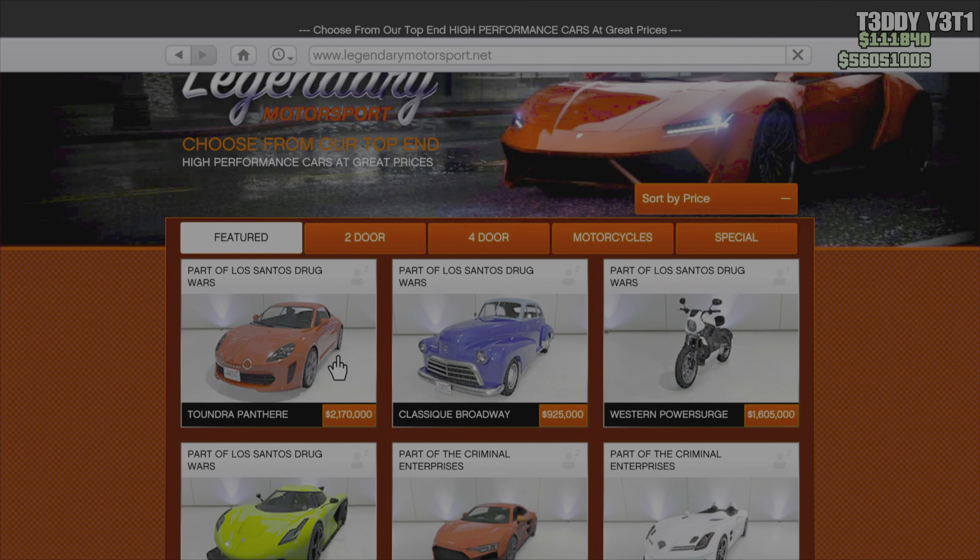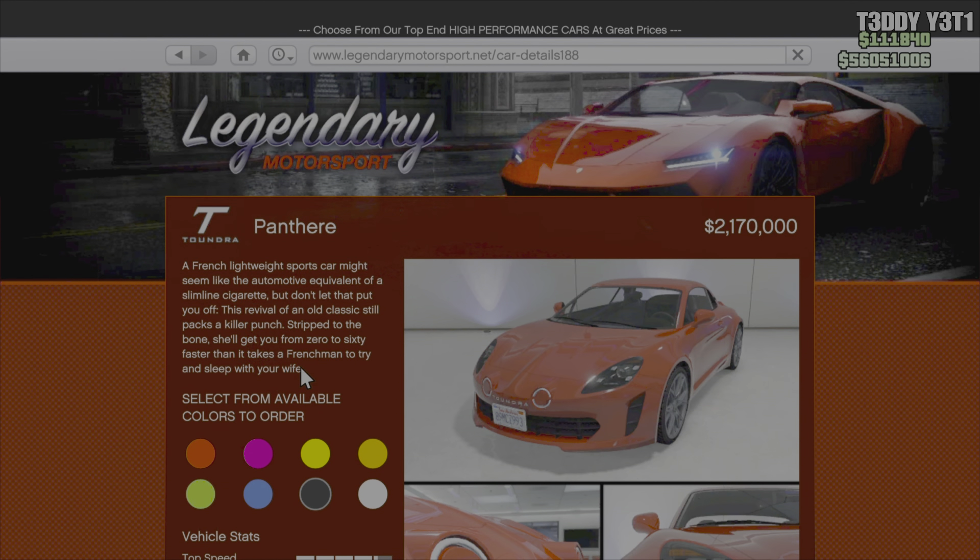What's going on everybody? Welcome back to another LS Drug Wars DLC car customization and review. Today we're looking at the Tundra, the Tundra Panther — or Panther A. 2.1 million dollars right here. Very good looking car to be exact.